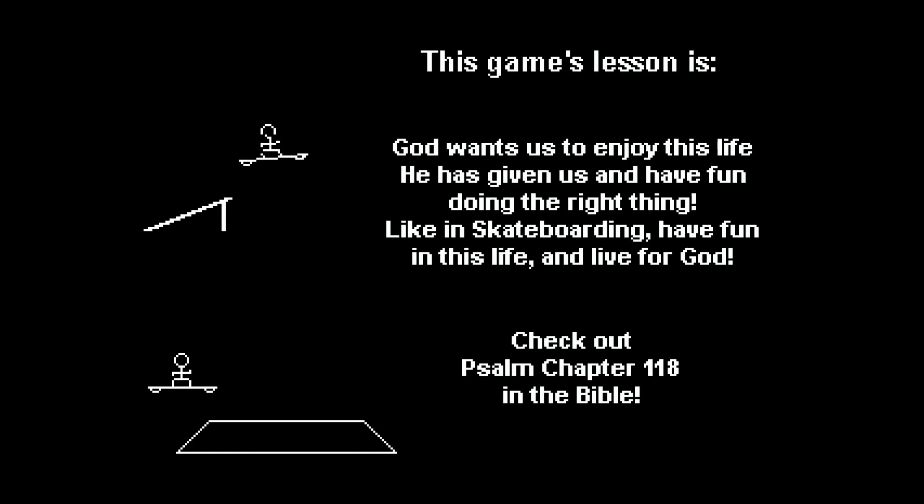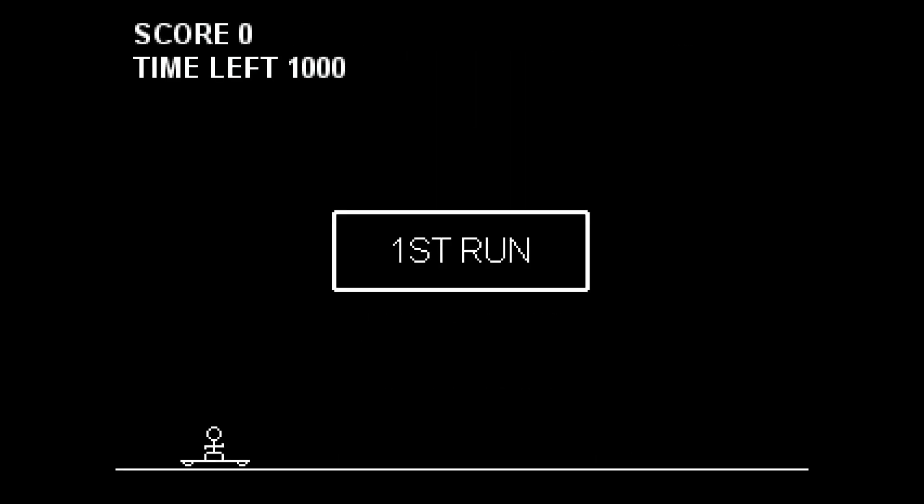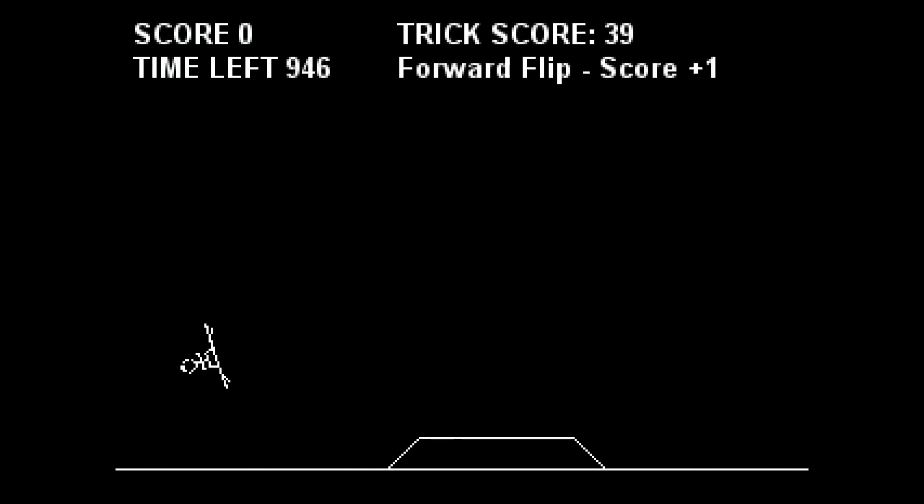If you play the game for the first time it looks pretty tricky to get the score, but it's basically pretty easy if you know how. The only way to score points is to do flips. You can do a front flip and a back flip. To make a front flip press right, to make a back flip press left, and you can jump with the cross button but you do not have to jump on a ramp.